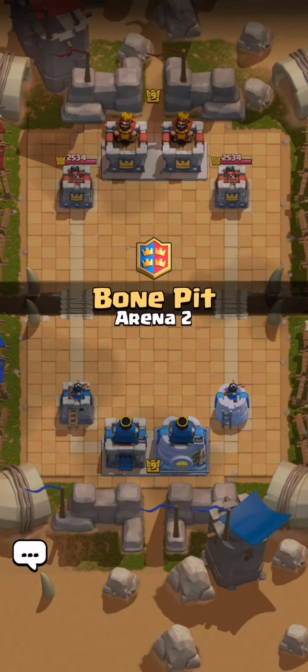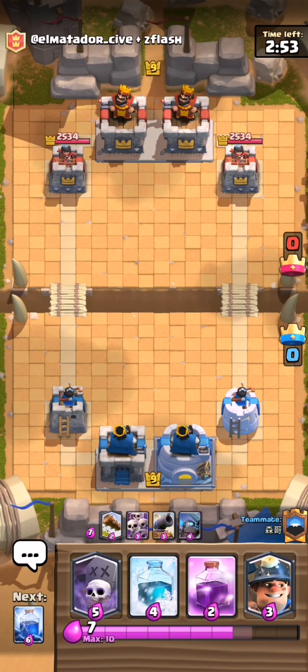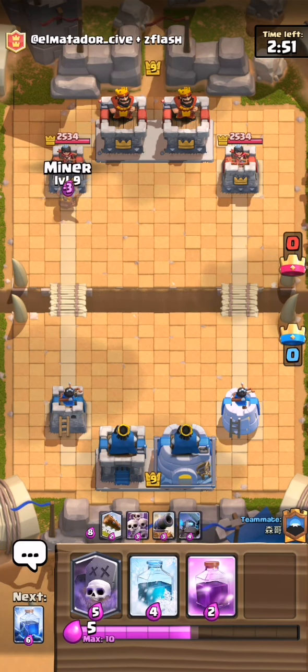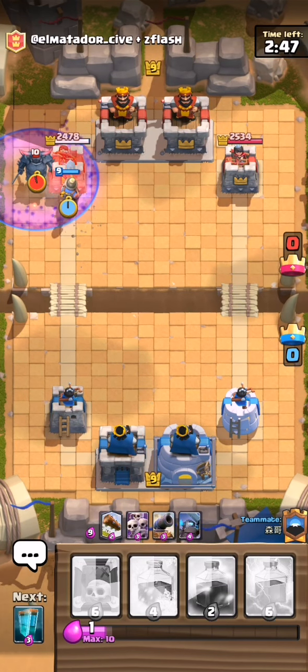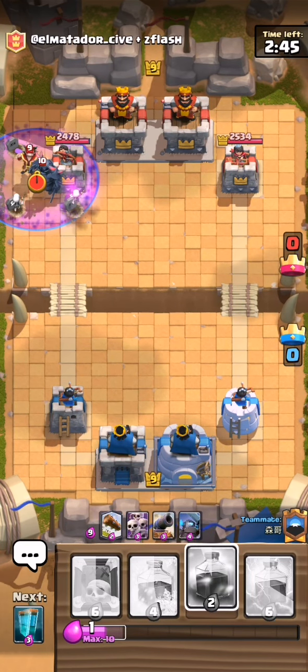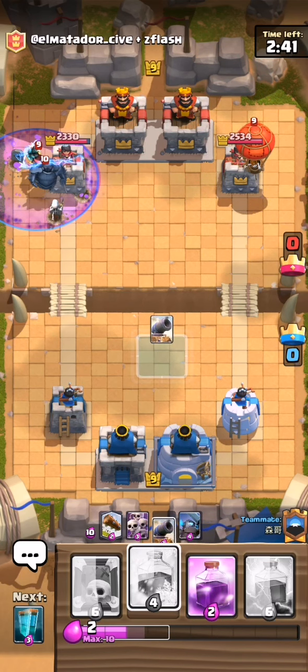I won't go for the king tower just in case the plan gets spoiled. I'll go for the miner graveyard combo first. Miner is quite a good distraction. Great, we got such cards for that. We need to stop the push — my friend will use the cannon.